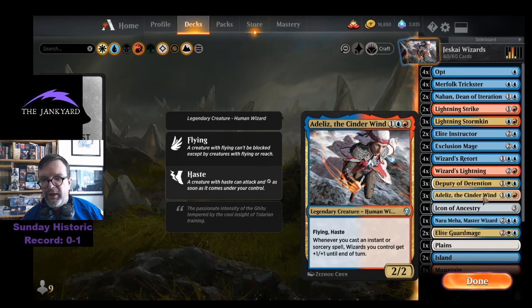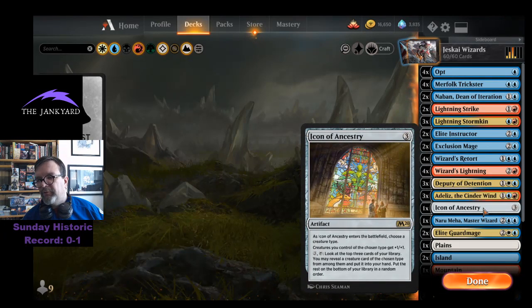Sinder Winder — human wizard, flying, haste. Whenever you cast an instant or sorcery spell, which we have a number of, wizards you control get plus one plus one until end of turn.